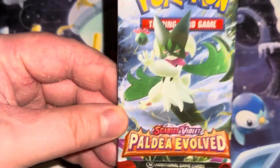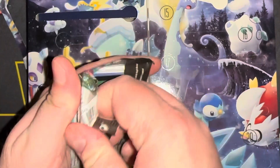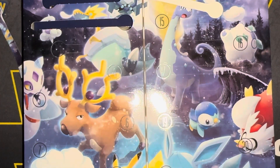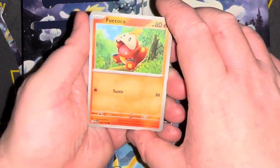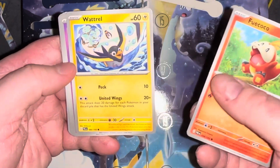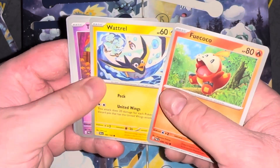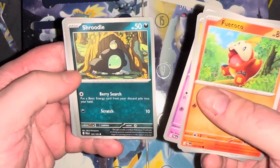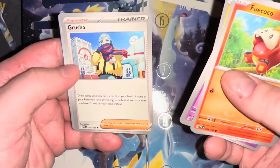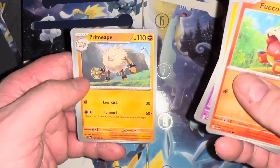I'm not a fan of these Paldean cards because I don't like the border — they look cheap. But anyways, a little full-art Coco, a Wattrel — this is kind of cool — a Tinkatink, a Shroodle. A lot of Pokemon I haven't heard of yet. A Grusha too.